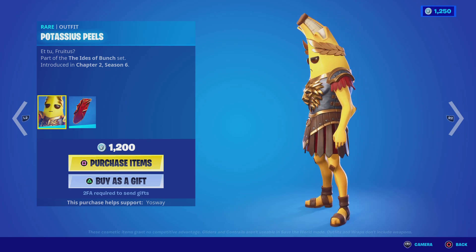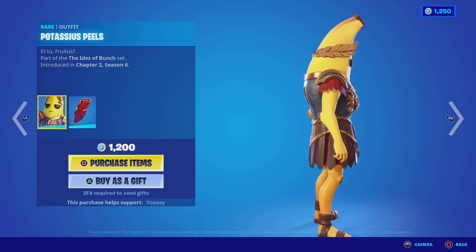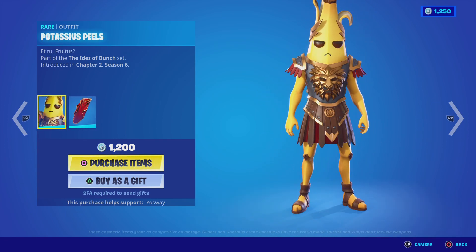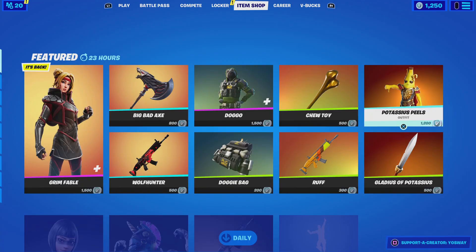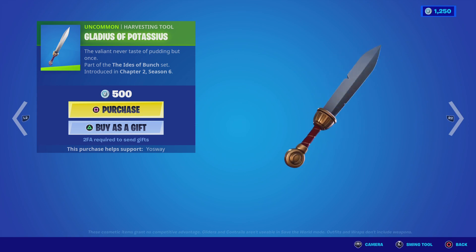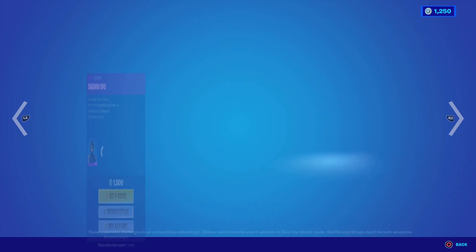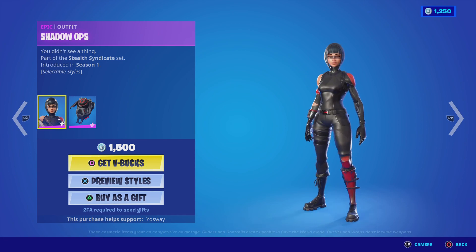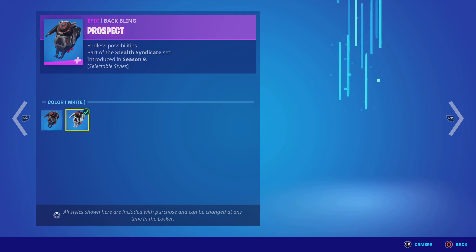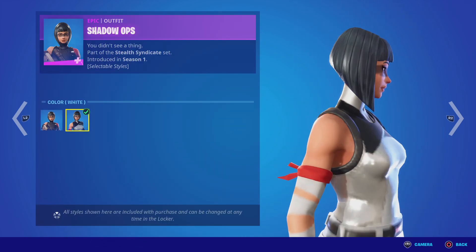The Peely skin is here — I like the colossal one with his pickaxe that I really love, but I need to save my V-Bucks. The Shadow Ops skin from Season One is here as well — not bad, not bad — and it has two styles.